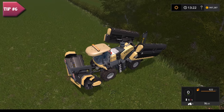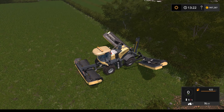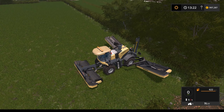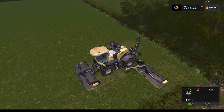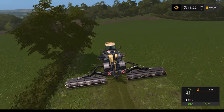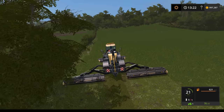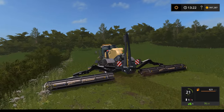Planting grass will give you more yield than just mowing grass around fields. When you're starting out it's much cheaper, especially with a few sheep, but for bigger dairy farm operations owning a field with grass planted on it will serve you much better, because you can even hire workers to do some of the work for you.